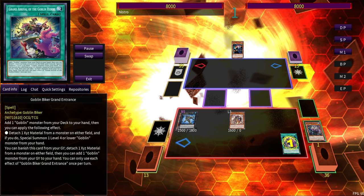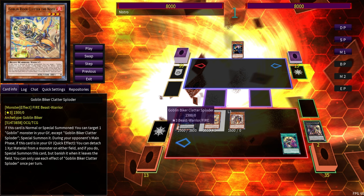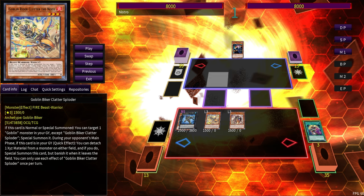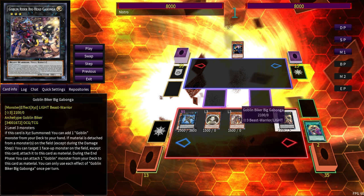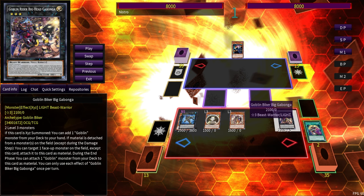We use the first material to summon out Dug Charger from hand. When Dug Charger is summoned, it gets us Goblin Biker Grand Entrance. We use Grand Entrance to add a Goblin Biker from our deck to our hand, then detach an Exceed material from any monster on field to Special Summon that Goblin Biker. The one we always go for is Clatter Sploder, which targets any Goblin monster in our graveyard and summons it back — actually any Goblin monster, not just Goblin Bikers.